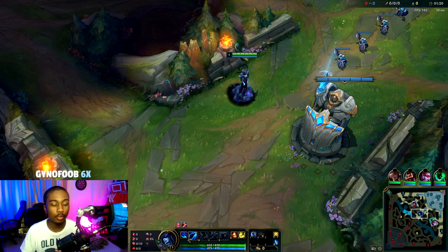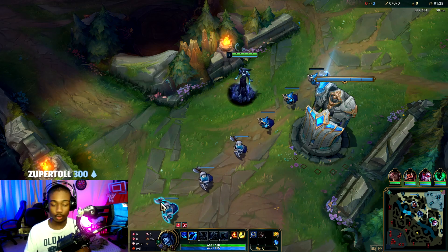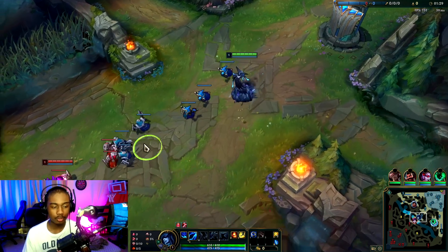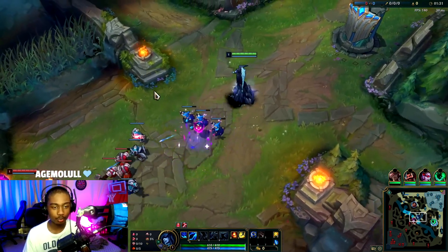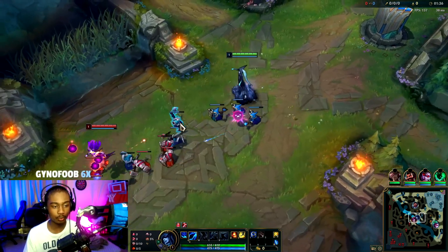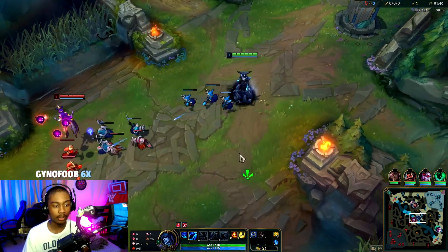Those are the runes you take - they have the highest win rate and are basically being taken in the majority of ranks over Aftershock. Aftershock is no longer a thing people go. The highest win rate thing to actually build and rush now is Protobelt into Morellonomicon, with Mejai's if you're really snowballing.